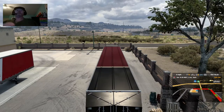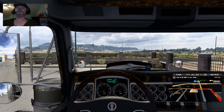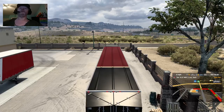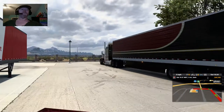Pardon me while I get set up to drive here. Drive safe — I will do my best, I just hope everybody else does too. Alright, we'll go in the cab. Looks like it was already running. Let's get our headlights on and do our walk around. Okay, we got all of our lights in the back.